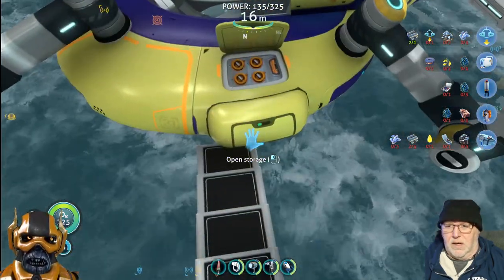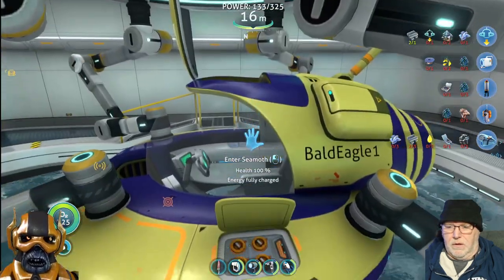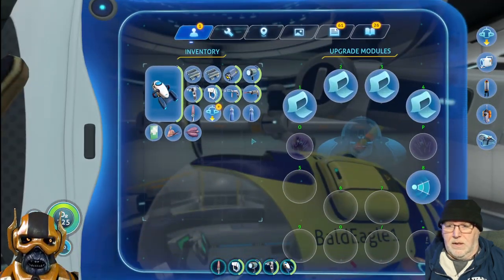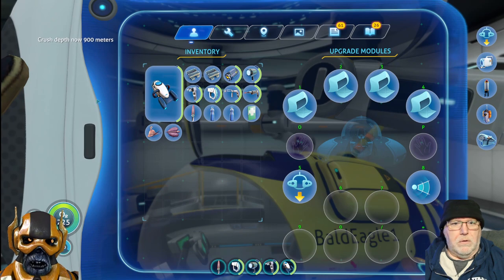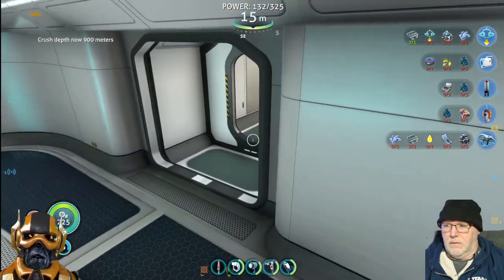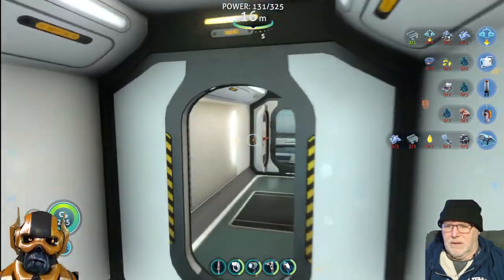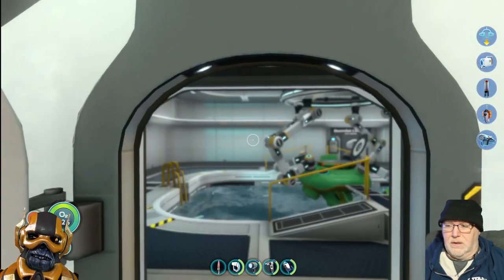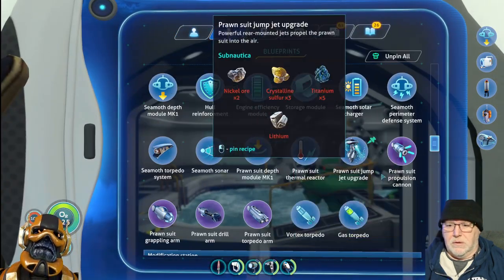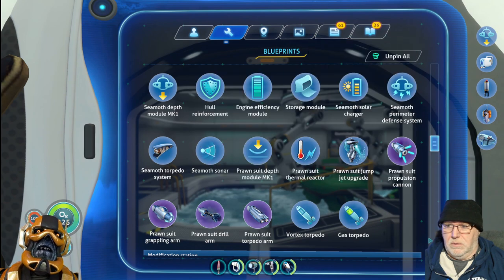I believe this one now lets us go to 900 meters in the CMOS, which is the starting depth for the... 900 meters - or the Cyclops, or whatever. Let's see, get rid of depth module one - no, it's in the modification station. Don't need that anymore.